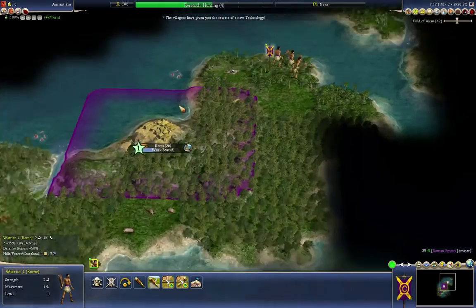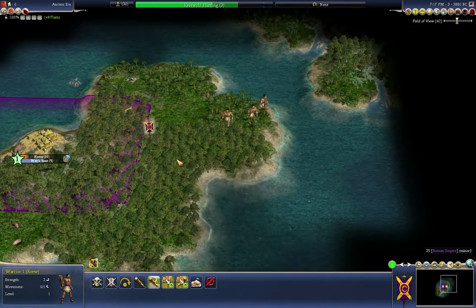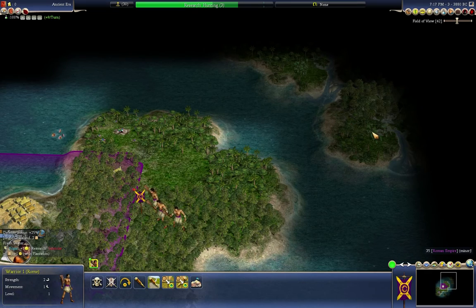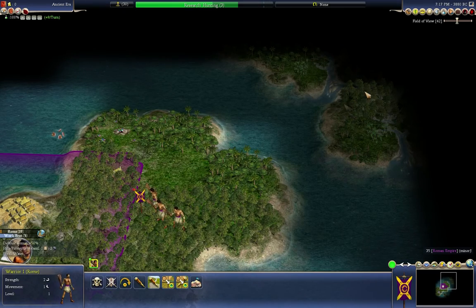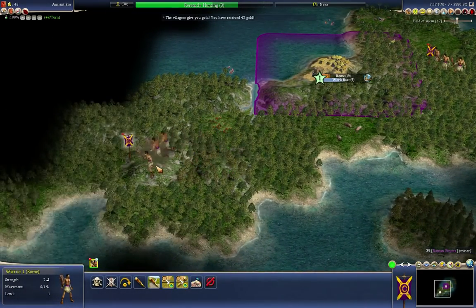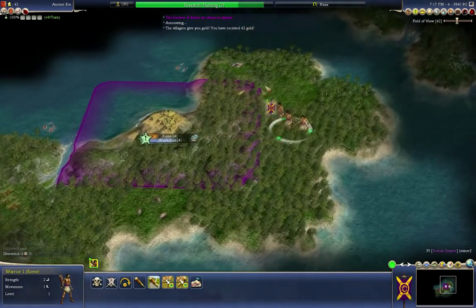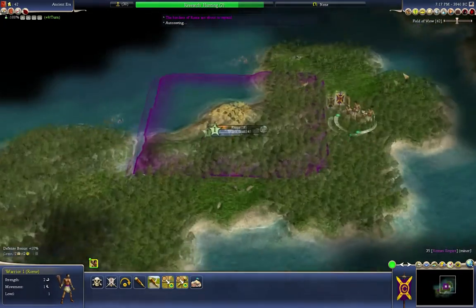Everything in here is turn-based. Getting that masonry early is pretty nice — that's quite a few turns of research we don't have to spend. There's a small ocean or bay between us and another piece of land that actually has two different sugar deposits, great for money and happiness. It would not be a bad idea to try and get some colonists out there and build a new expansion. We don't have a lot of land around us here, which means it'll be easier to deal with barbarians.